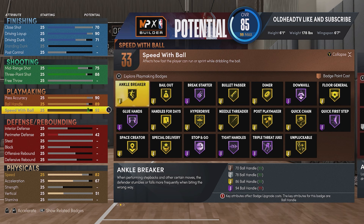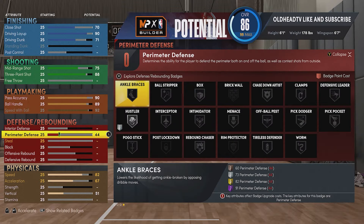When you decide to make this build, don't make this build about just you dribbling and getting saucy - make this about helping your teammates out. You've got all the badges to make your team better, so if you got all those badges, why not use them? Now let's get into the defense.